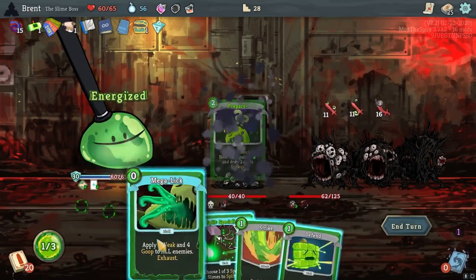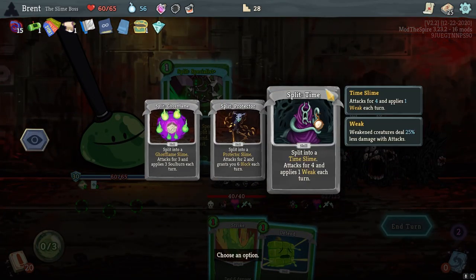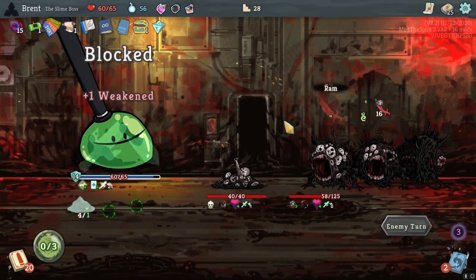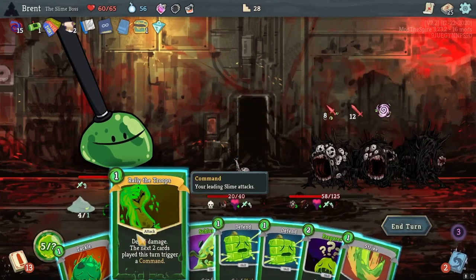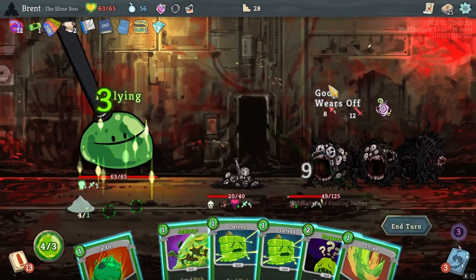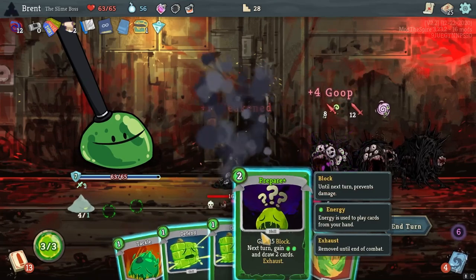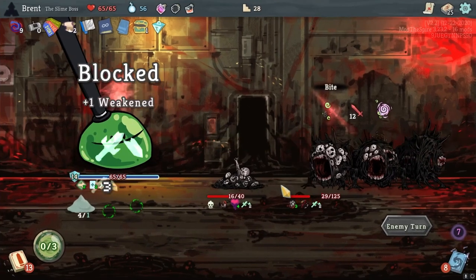Pretty good turn here. Go ahead, and let's go with - probably weakness to start off with. We got 30 block here. He's hitting that one, 24 on them - not too worried about. Next two times command - do that. And we're going to just slurp here, get that goop going. And we're going to go for another prepare and then another poke. He's not killing the little one, so I think we're fine right now.